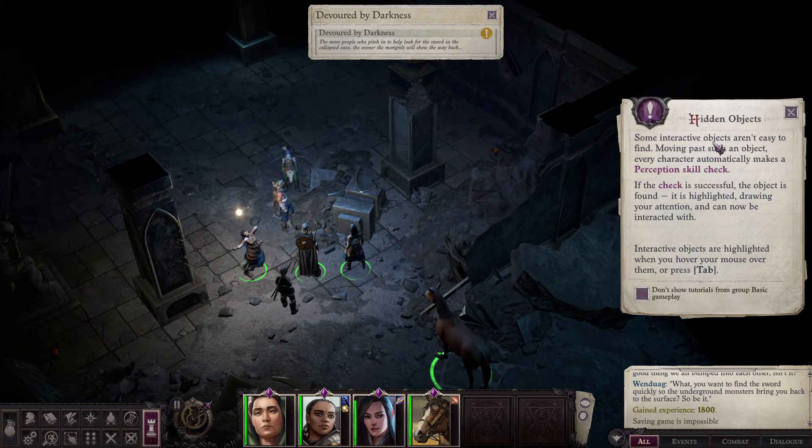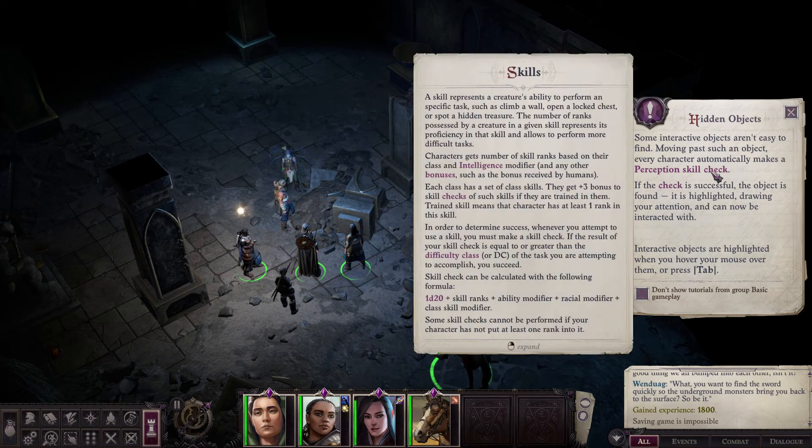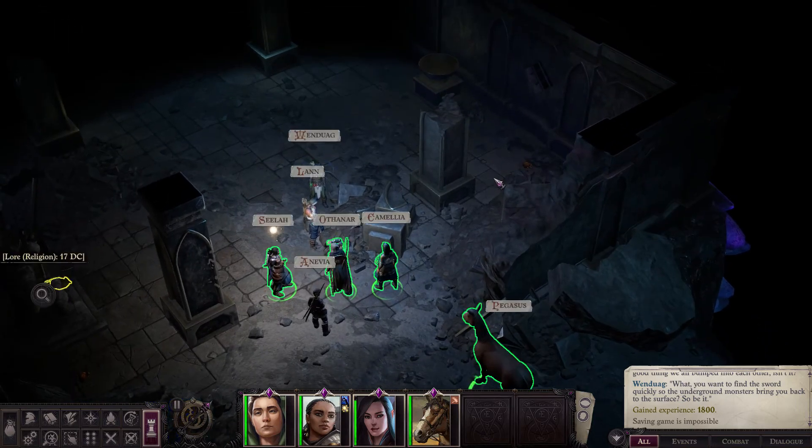Some interactive objects aren't easy to find. Moving past such an object, every character automatically makes a perception skill check. If the check is successful, the object is found and highlighted so you can interact with it. Let's see — can we talk with them?